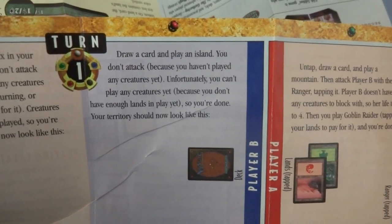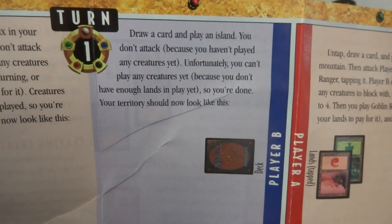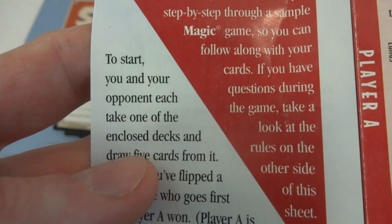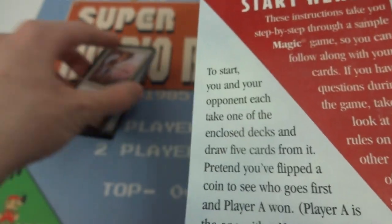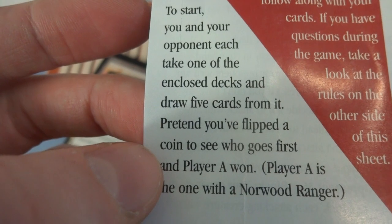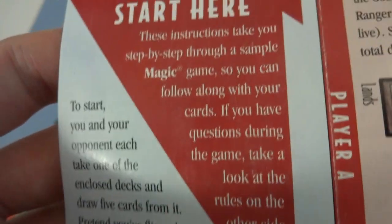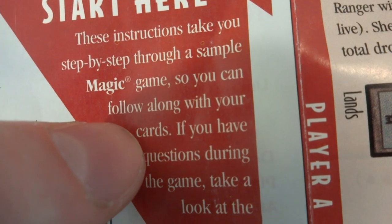And then your opponent goes: draw a card, play an island, you don't attack because you haven't played a creature yet. You can't play any creatures yet because you don't have enough lands in play. So you're done. Your territory should look like this. To start, you and your opponent each take one of the enclosed decks and draw five cards from it. Pretend you flipped a coin first and player A won.